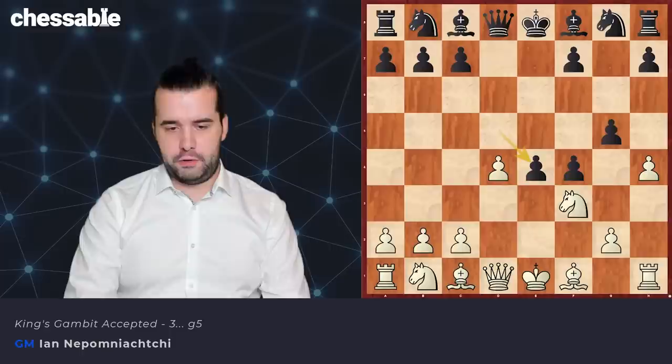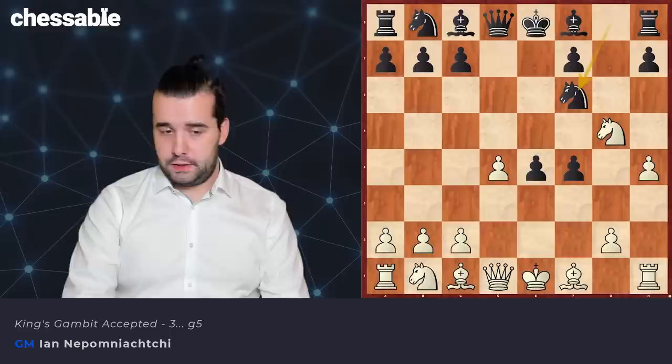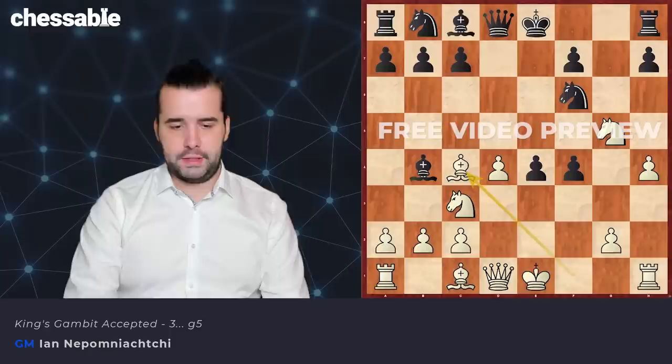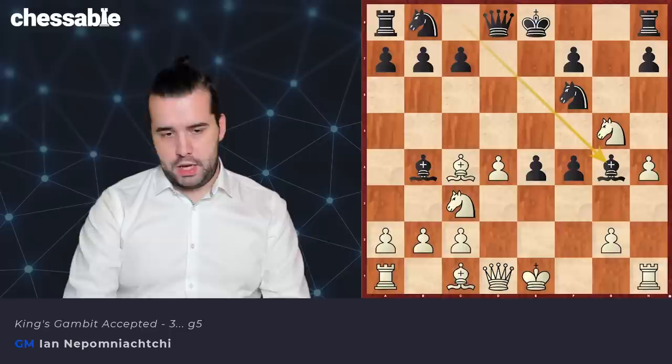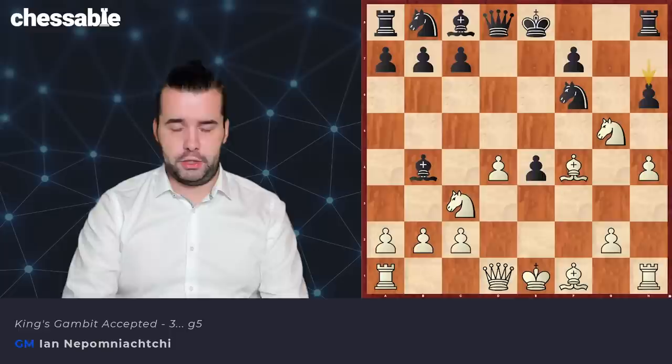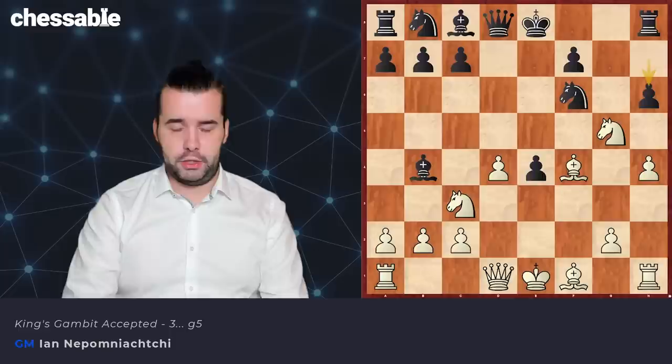But somehow we can play d4, and this is very nice. So now we wait for d takes e4, and only now we take on g5 — that's our plan. Knight f6, Knight c3. This move is also important — we attack on e4 at the moment. Bishop c4 is not so good here, just trust me. Bishop b4 is the move, and now Bishop takes f4. The trick is, after Bc4 here for example, black has Bishop g4 — a very strong intermezzo — and white is basically in big trouble. So after Bishop b4, we take on f4, h6. It seems like we have to retreat our knight to h3, but not today.